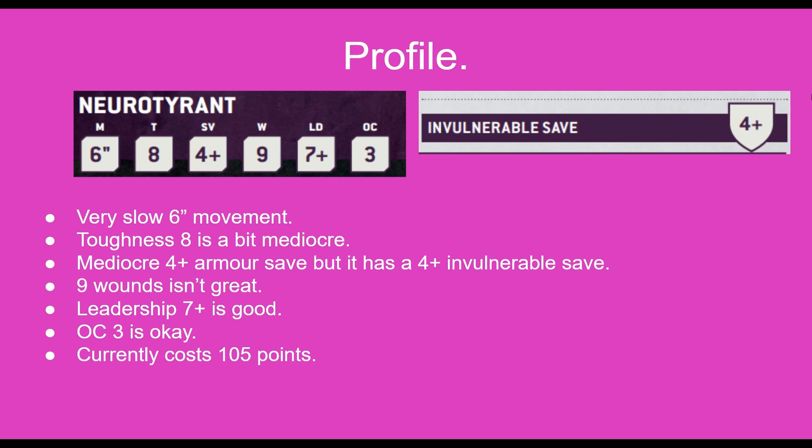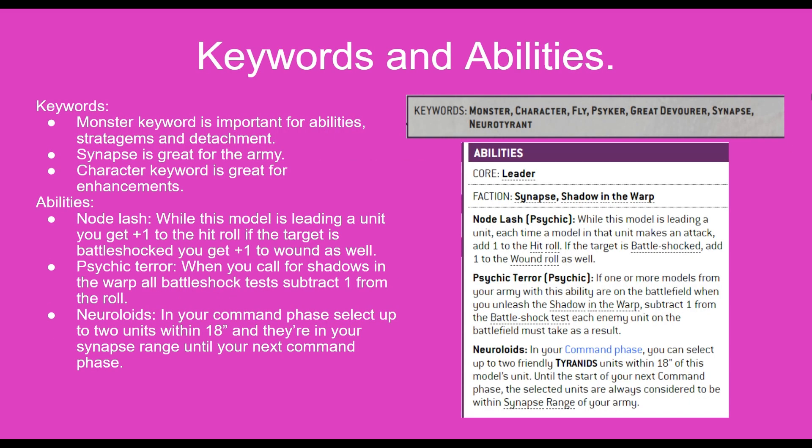It's a very mediocre, not really attention grabbing kind of profile when you look at it. Now there's a lot to unpack with both keywords and abilities, so we'll start off with the keywords and with the monster keyword. It needs to be known that it is important for abilities and stratagems throughout the game, as well as the detachment that you might be playing such as Crusher Stampede. It also has the synapse keyword which is great for the army itself, and it also has the character keyword, which is great as it can then take enhancements.